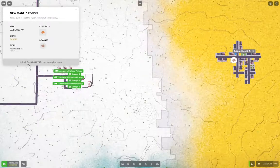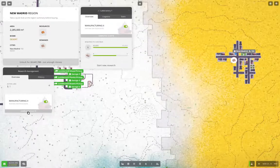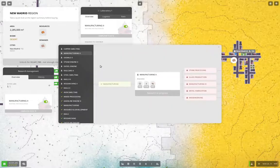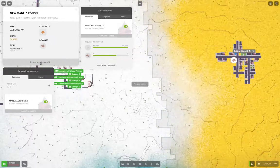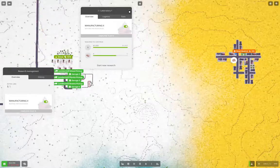We need to unlock New Madrid for 3.6 million, which we are just about at, so we'll do that. Meanwhile, we are researching Manufacturing 2, which will get us access to stone processing, glass production, metal fabrication, woodworking and so on. Okay, now we're going to unlock the region right away and that will get us access so we can start messing about with copper.